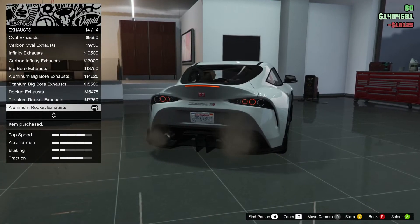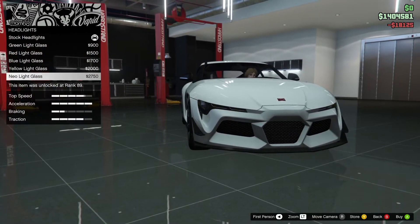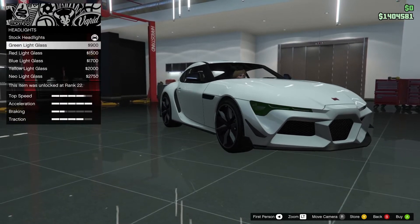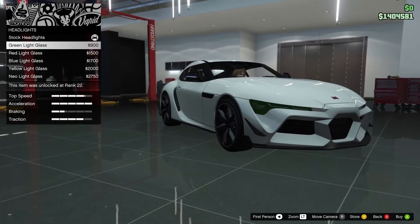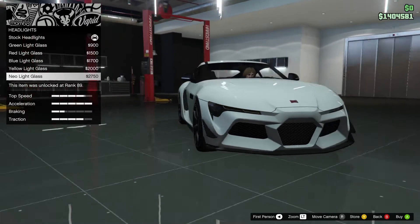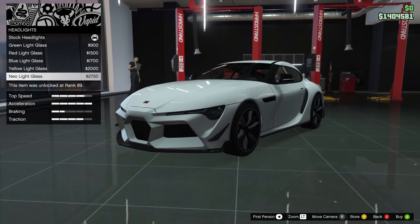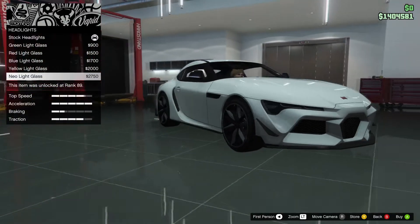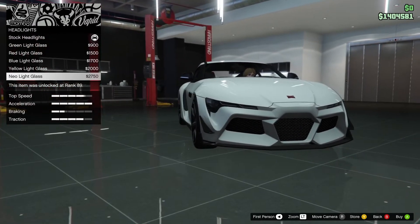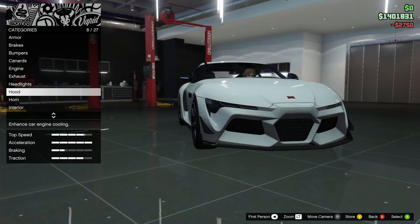Let's just go for the most expensive one. Headlights — oh, this is new, I haven't seen this before. Stock headlights, green light glass, red light glass, blue light glass, yellow, and neo — what's neo? Let me see what these neo light glasses are. The other ones will probably just have an effect on the color.